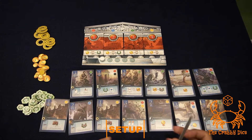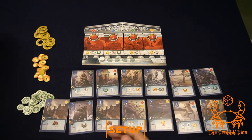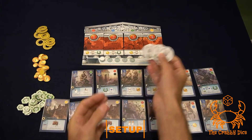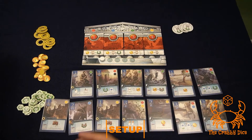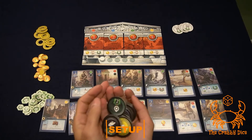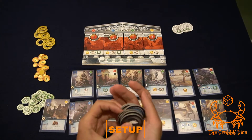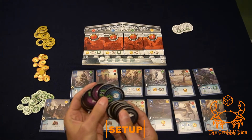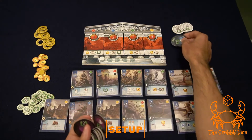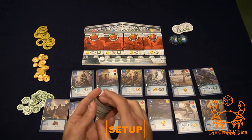Next we're going to set up our legend bonuses. You have these circular tiles which are always used, and then a whole stack of other bonus tiles — two for every god in the game, a five value and a two value. Go through all these tokens and take out the ten chits for the gods you're playing with. For example, if you're playing Poseidon, take out his five and two and put them out.